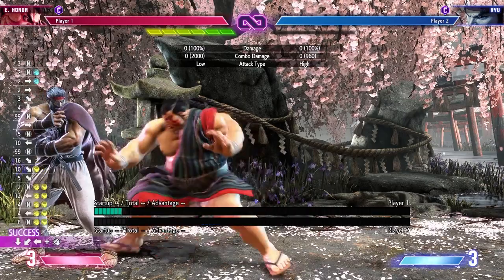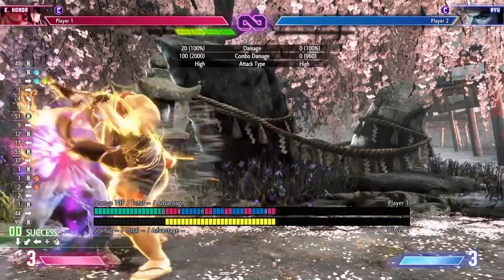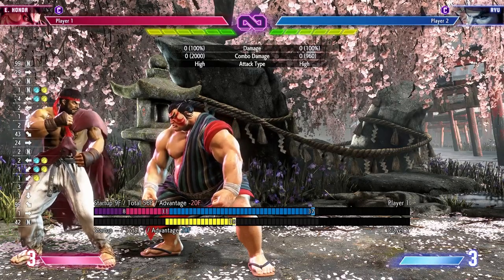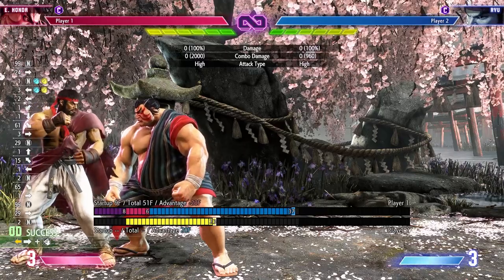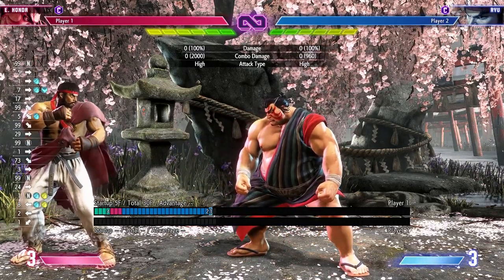Keep in mind that when the opponent is in burnout, everything you do has four frames more advantage — your hands are zero, your headbutt is zero, and your EX hands become plus. You get access to offense you wouldn't normally have. For defense, Honda doesn't have anything too special besides his EX headbutt armor, which is also really hard to safe jump — you need a jumping light kick to safe jump it. That's his main unique defensive option besides typical system mechanics like pressing a four-frame button or delaying throw tech.